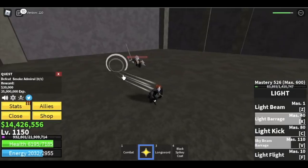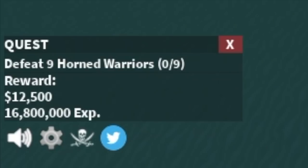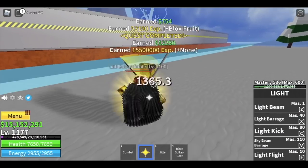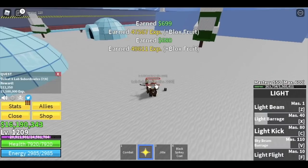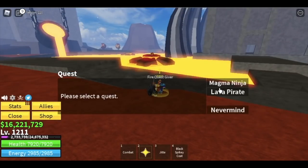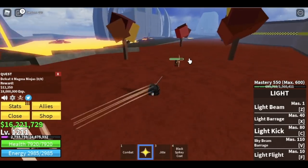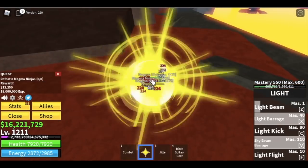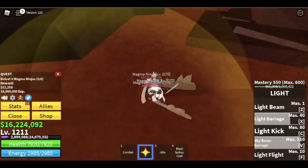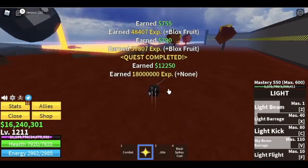Don't forget the other bosses. Horned Warriors are a no — too inefficient. Focus on Lab Subordinates with the goal of reaching level 1211. On the other part of the island, defeat Magma Ninja — skip the Lava Pirates as they're similar to Horned Warriors. Lure them in groups of three on each side plus two more to get eight and finish the quest. Stay here until you reach level 1288.